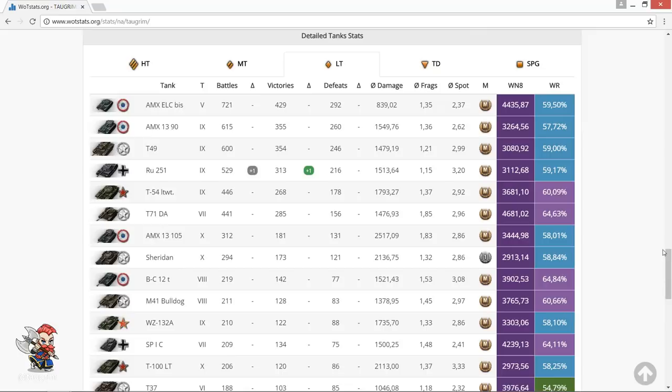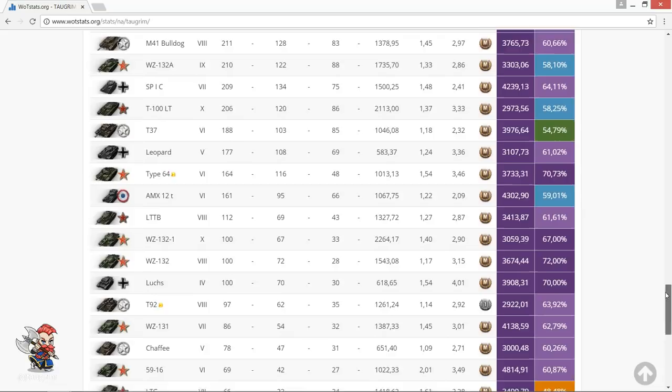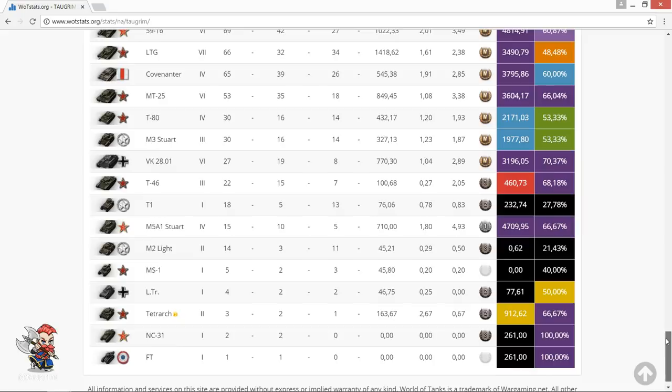I did want to share a really fun achievement: I've recently managed to get all of my light tanks from tiers 5 through 10 to a Super Unicum WN8 — that's 2,900 or higher — with 100% silver ammo in pubs. The Sheridan was by far the hardest tank I've played, just because it's mechanically inferior.